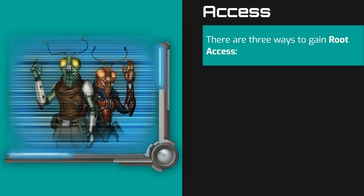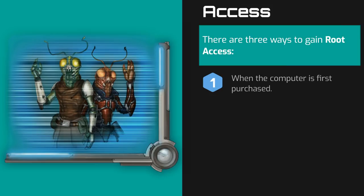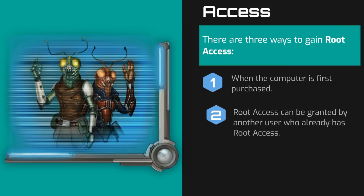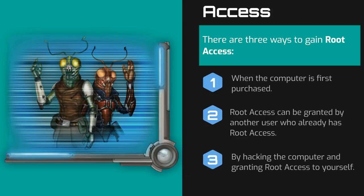There are three ways a user can gain root access. First, when the computer is purchased, their account can be granted root access permissions. Second, root access can be granted to any user by another user who already has root access. Third, by hacking into the computer — and we'll talk about that in a future video all about the basics of hacking.